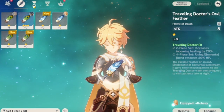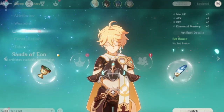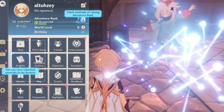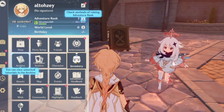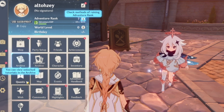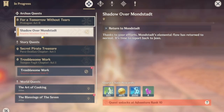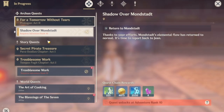I think what we're really going to focus on right now is trying to get the Sands of Time. For now, we ranked up to level 10 to get through the quest that requires level 10. The Shadow over Mondstadt requires Adventure Rank 10 — return to Mondstadt. Quests unlock at Adventure Rank 10, so yeah, we have Adventure Rank 10.